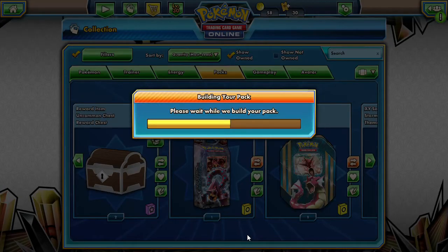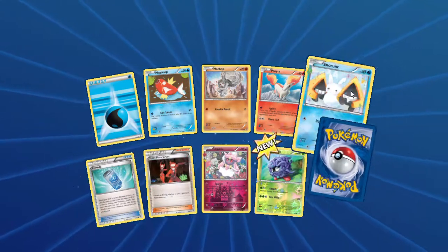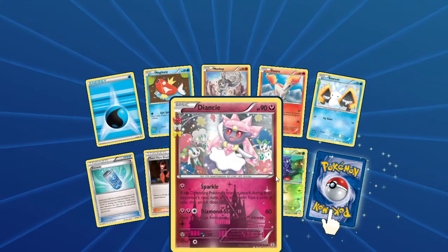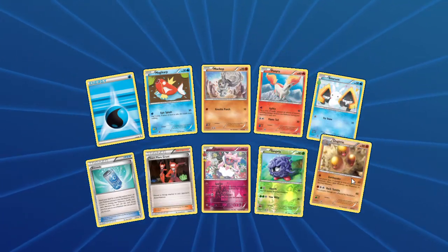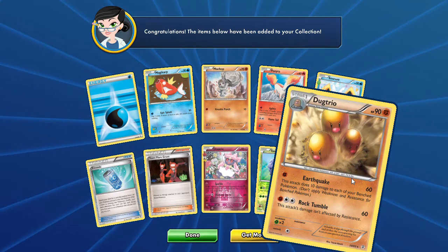Let's check out this next pack. We got Snorunt, Evo Soda — nice — a Team Grunt, Diancy, Tangela, and our rare is a Dugtrio to finish things off.